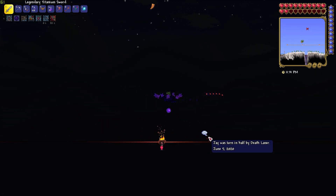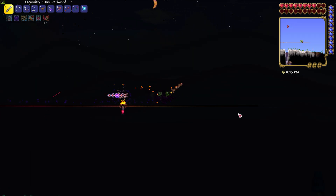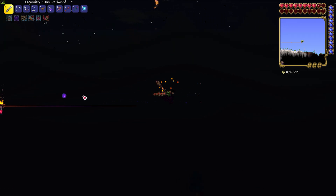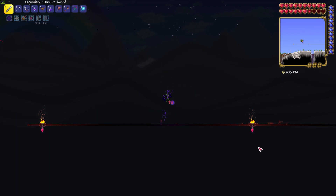I used the same bridge that I fought Queen Slime on, and it doesn't have to be huge because the main purpose of the bridge is to collect the hearts that fall from the probes. Before I started the fight, I used an Iron Skin Potion, an Archery Potion, and a Shrimp item that increases health regen.